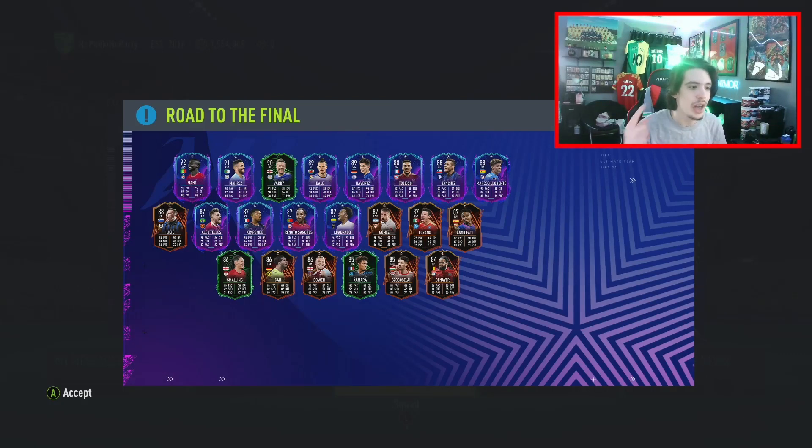We have Denayer and Shabushlai at the bottom. Denayer looks like a very good center back, another top-level center back, though we have plenty of them already. He's a good center back but there are so many center backs already. Shabushlai is a decent little card - Leipzig could go far in the Europa League once again and he could eventually be a decent card, but he's probably not going to get into really anyone's teams right now.